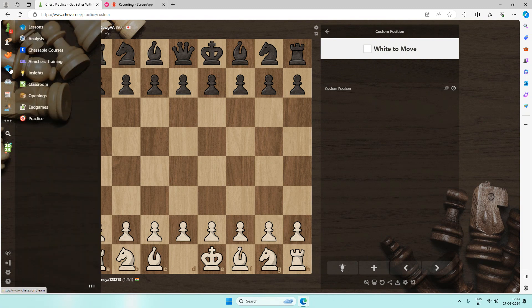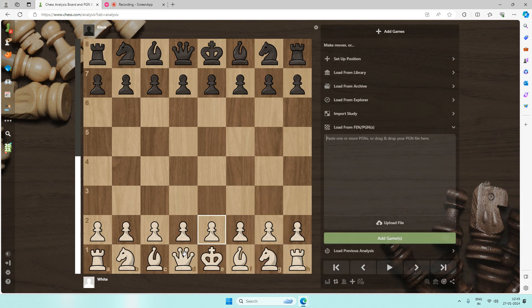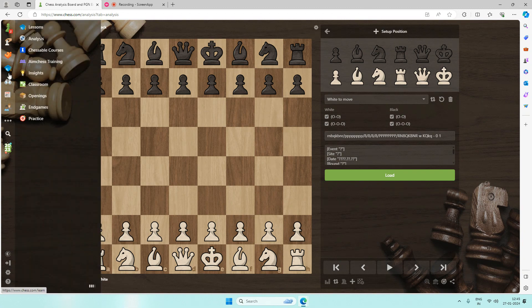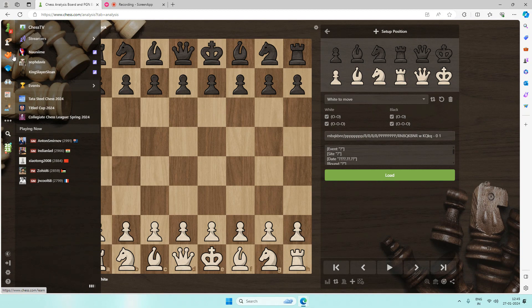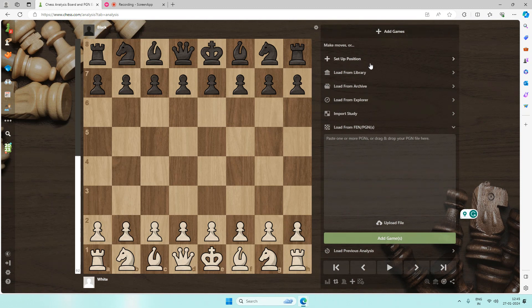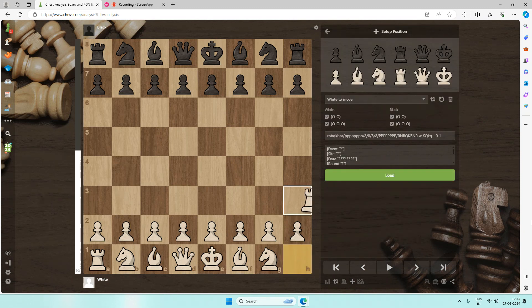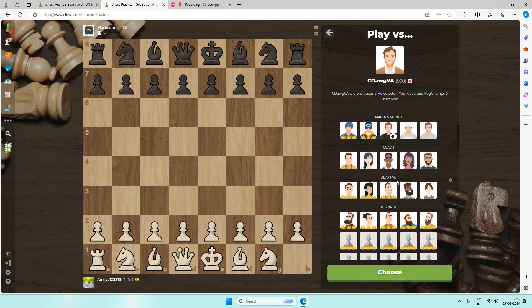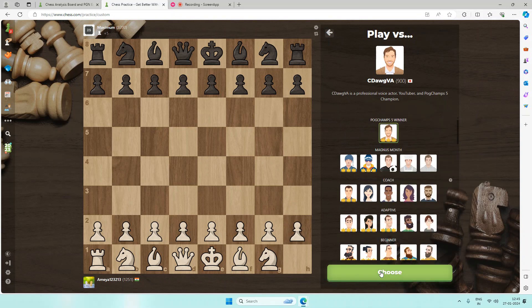I'll just set up a position where I'm down a rook instead — that's less extreme than being down a queen. Here's how you set up a position: you go to this hat icon, click it, then click Analysis. You come to this page and click 'Set Up Position.' Once you set up your position — in my case I'm down a rook — you click 'Practice vs Computer.' It'll make you play the best computer by default, but there's a 'Change Bot' button where you can choose any bot. That's how you do it.